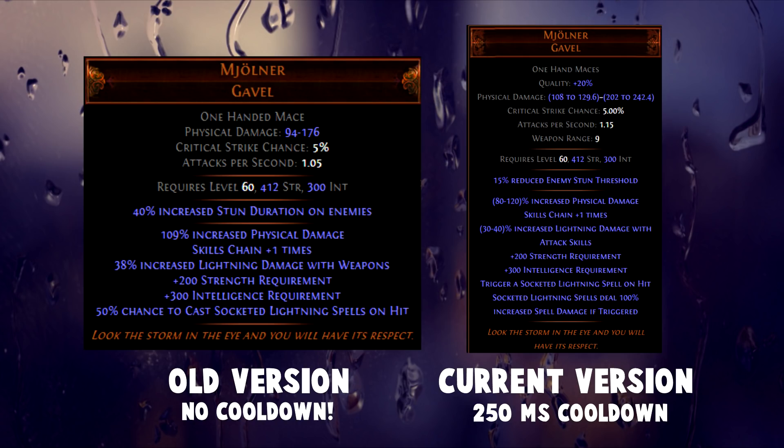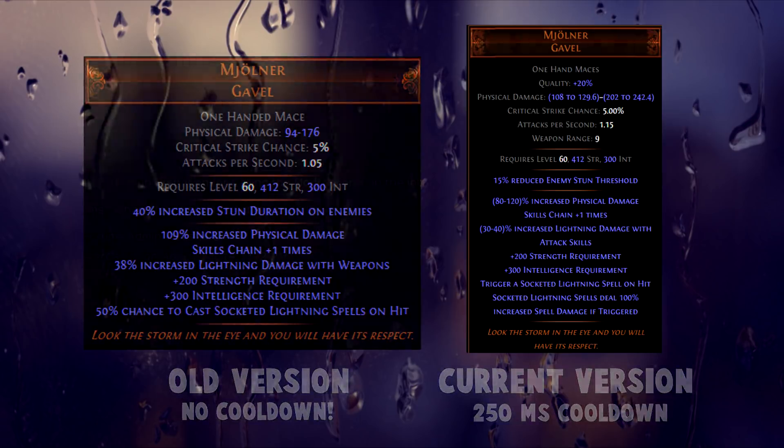The builds revolving around Mjolnir started out as Arc, but later turned into Discharge, when people started to see the interaction between the Romira's Banquet Ring and the Voll's Devotion Amulet. While the item is still being used today, it doesn't really have the same place in the community as it used to. Back then it was the dream build for many exiles, and I even remember trading shafts for a Mjolnir and a Voll's Devotion, which back then were 50 and 30 exalts respectively.